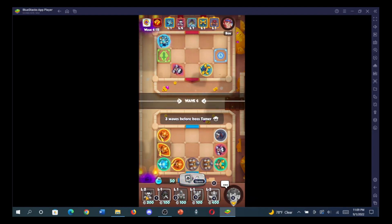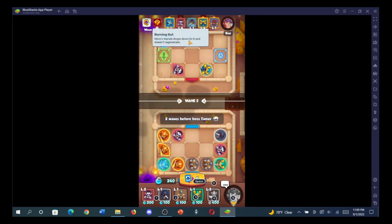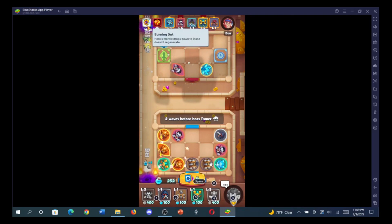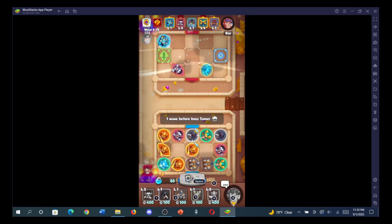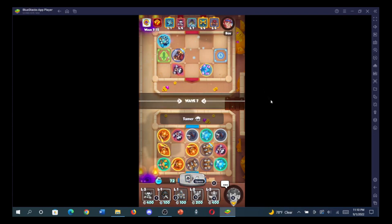The area-damage unit is slow but hits a wide area — good when enemies have high HP and aren't dying easily. I'll keep upgrading for extra mana. On the top left there are positive and negative wave effects every five waves: for example, 'damage of any new units increased for a period' is great for summoning, while 'burning out' drops the hero's morale to zero. There's always a counter to your strategy built into these effects.